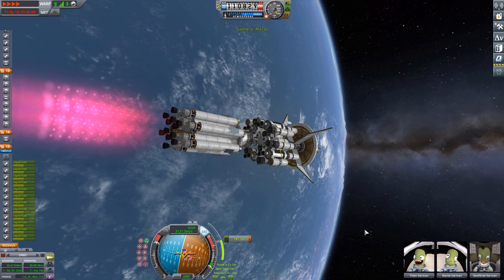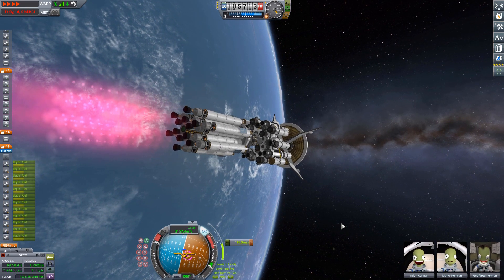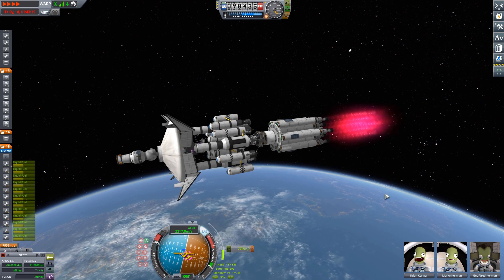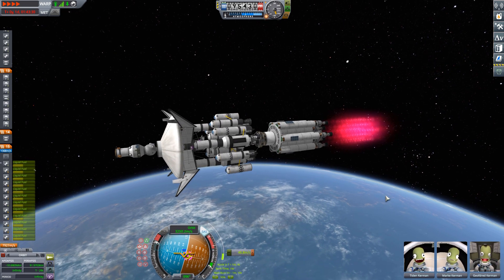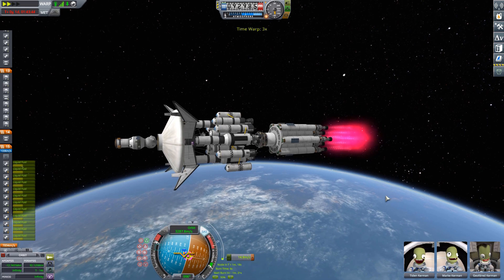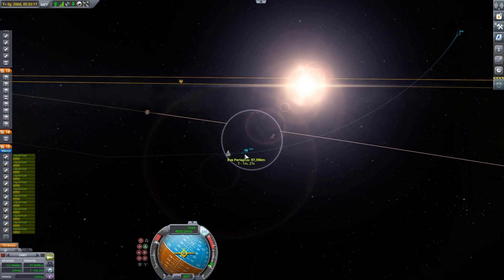Let's talk a bit about the craft. You can see our large nuclear engine performing our escape burn from Kerbin straight to EVE, where we have an encounter straight off the bat. In front of it, we can see our entire EVE lander — the entire construction which will ascend from the surface of EVE back up. In front and behind it, you can see a large heat shield, but more on that later.